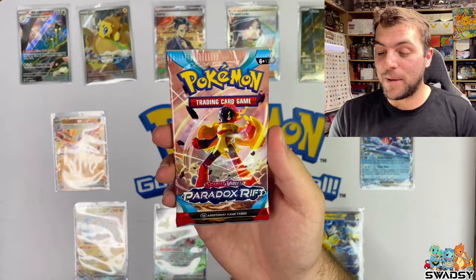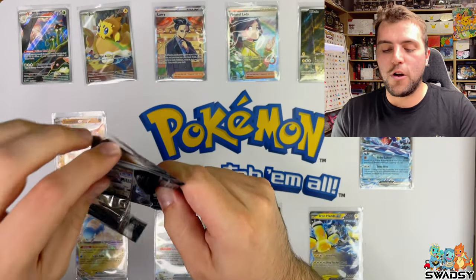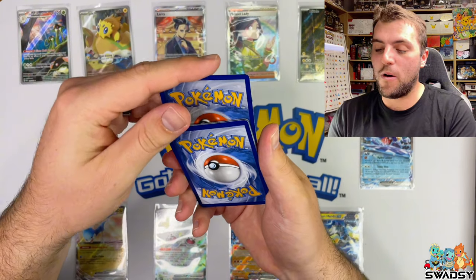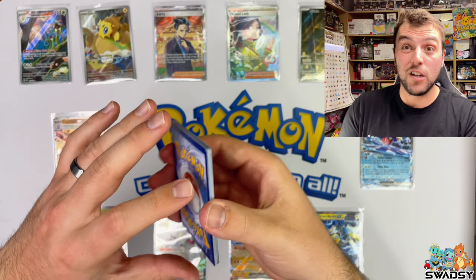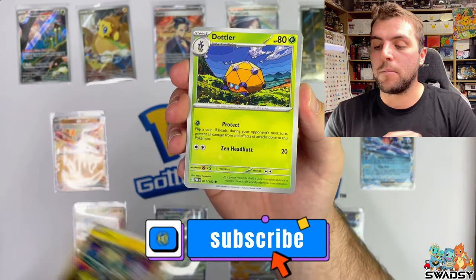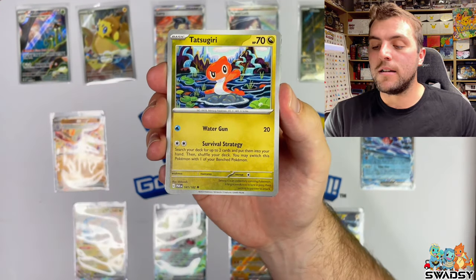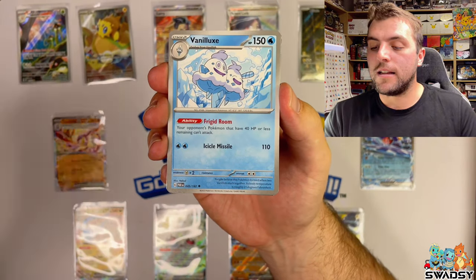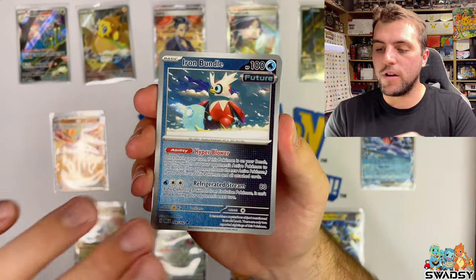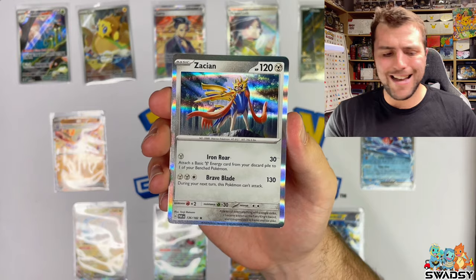It's the second to last pack. Just remember, if you haven't smashed that like button please do - it helps the channel so much. And if you're liking what you're seeing, hit that subscribe button. Blitzel, Dotler, Gible, Dweeble, Tatsuguri, Vanillux, Defiance Vest. We got the Iron Bundle Reverse Holo, Steelix Reverse Holo, and an Azation Holo Rare.